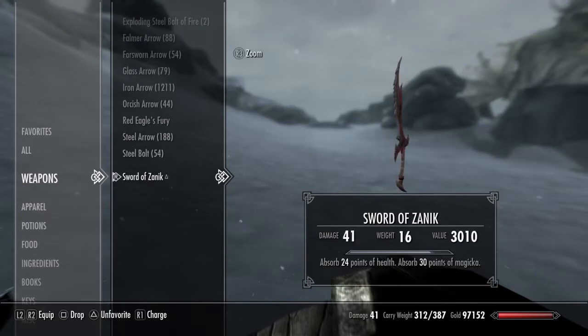For weapons I have my sword, the Sword of Xanic - this character's name is Xanic, so everything is named after him. The enchantment absorbs 24 points of health and 30 points of magicka. I did this because the final enchanting perk lets you do two enchantments. I got the sword through the Atronach Forge and then enchanted it.